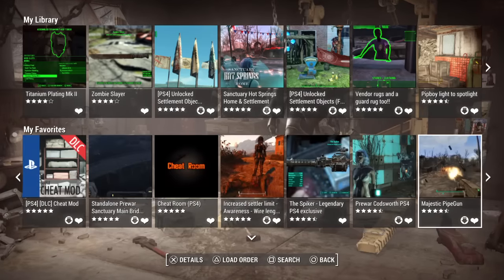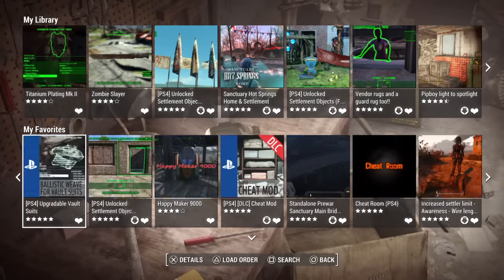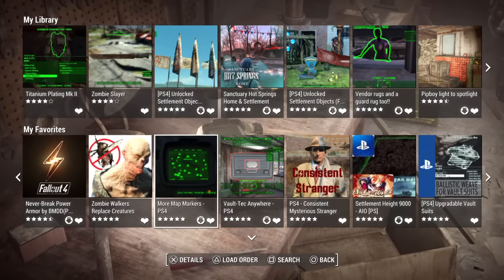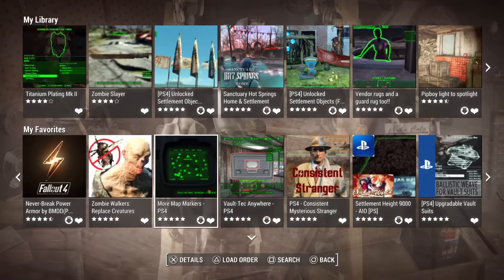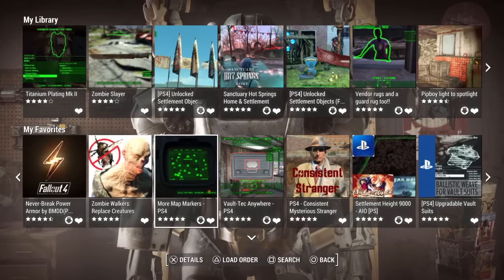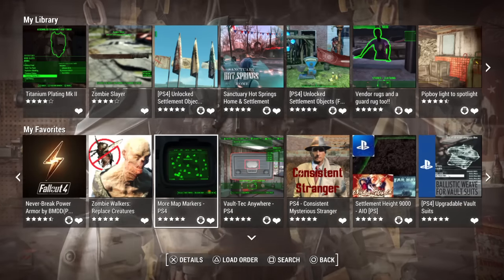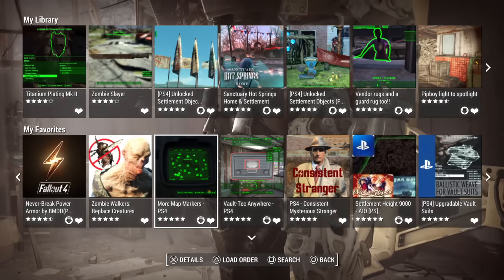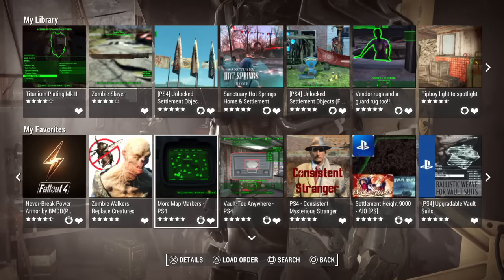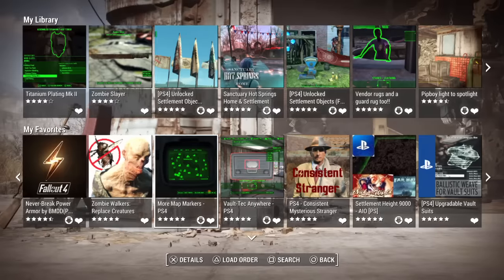The sixth mod is called More Map Markers. This one definitely deserves a top 10 spot because I've been waiting since the base game for this. A lot of the secondary locations are very important for legendary weapons or missions and they're just not on the map. What the hell, Bethesda?